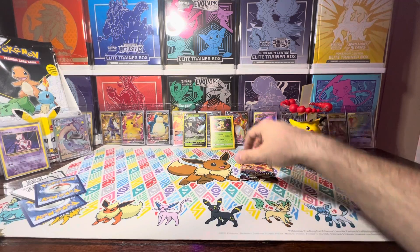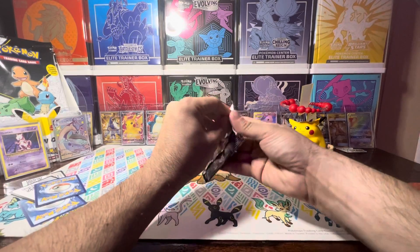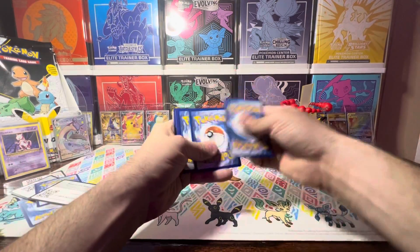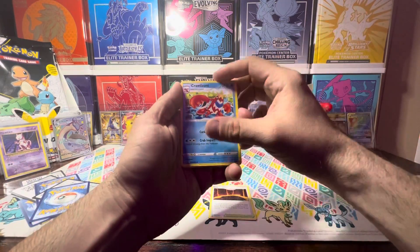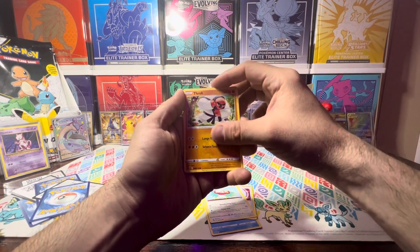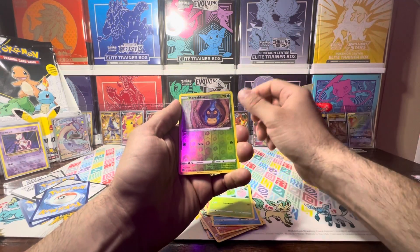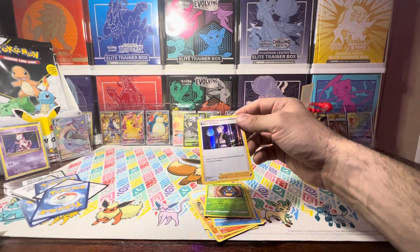We've got one more pack in this three-pack blister. Let's see if we saved all of our luck for this last pack — we've already got a V, let's see if we can get something better. Code card. Got a Magma Basin, Crawdaunt, Ultra Ball, Hawlucha, Throh, Magmar — I love that artwork — Staryu, a Burmy. The reverse is a Karrablast. And for the rare, I have a Boss's Orders Holo Rare. That's a holo hit — I'll take that.